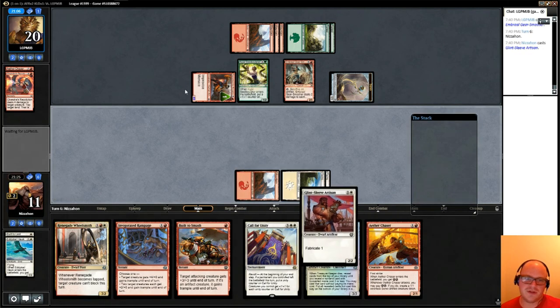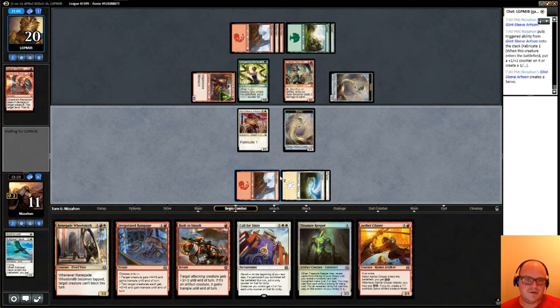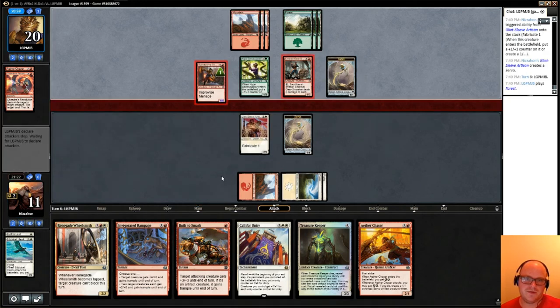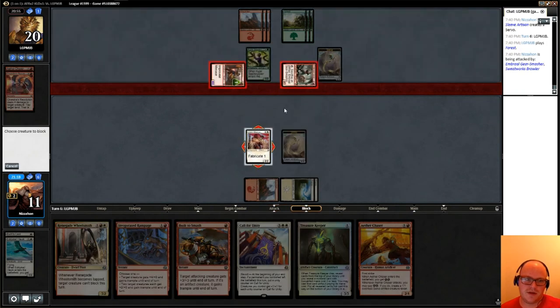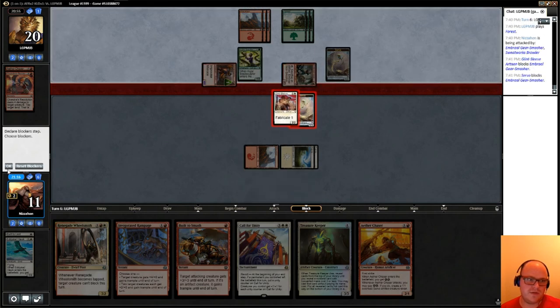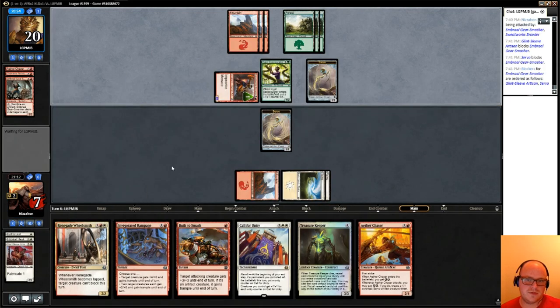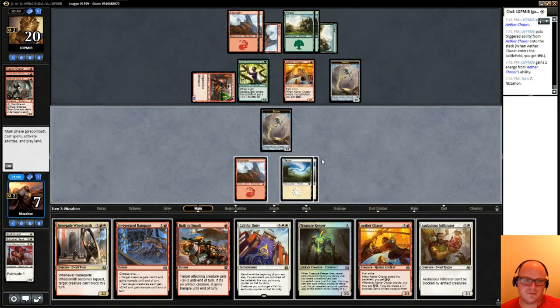I think I'm going to make the servo here. In my turn, hold off attacks from a couple creatures by making the servo. I'll double block the Gear Smasher and take four. Another Aether Chaser — okay. I have my own Aether Chaser, and I guess that's not terrible.